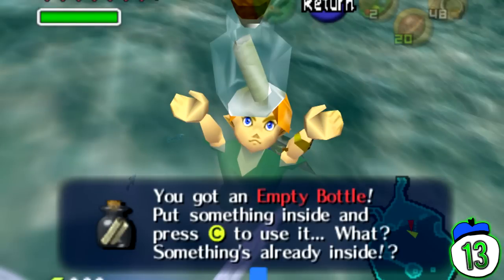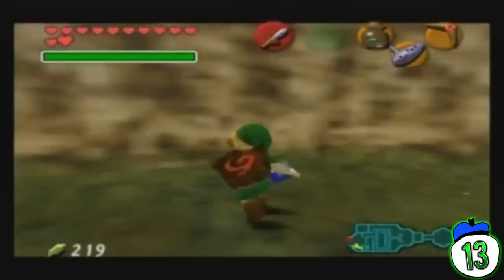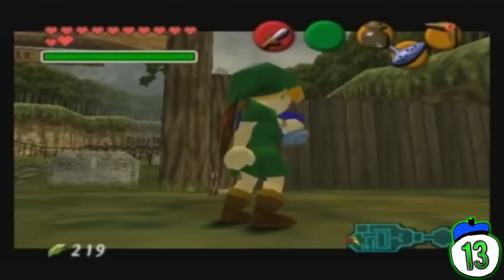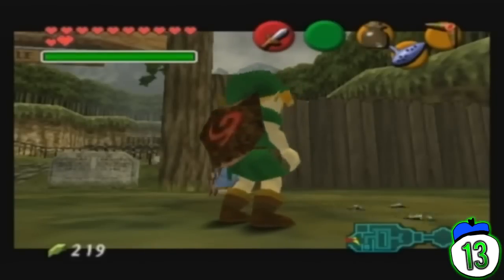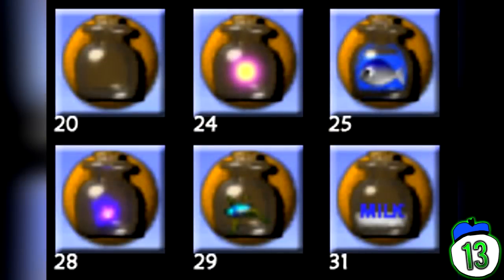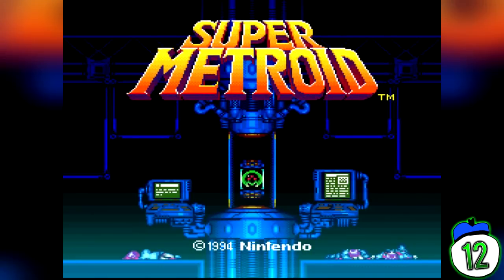Number 13: Extra Bottles in Zelda: Ocarina of Time. Bottles in Hyrule are an incredibly rare commodity, but using this exploit you can crash the economy. To complete this glitch, all you need is a bottle, a beetle, and another item. First, find some beetles and equip a bottle, then scoop up the beetle, pause the game and replace the bottle with an item you no longer need. You now have an extra bottle that you can capture a fairy with and forcefully take all its stuff.